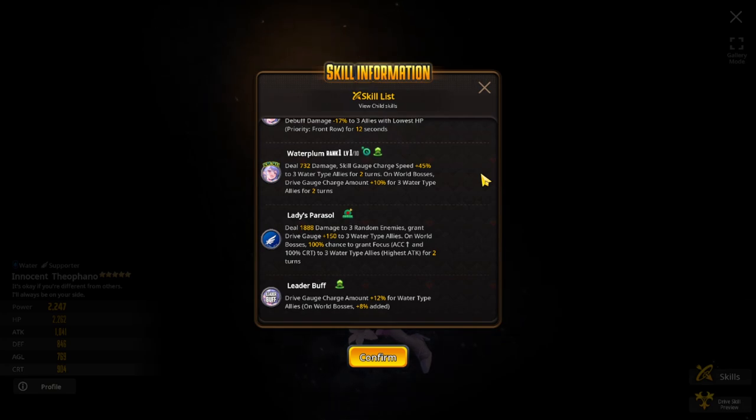The drive skill is very strong: deal 1888 damage to three random enemies, grant drive gauge plus 150 to three water type allies. On world bosses, 100% chance to grant focus, accuracy up, and 100% crit to the three water type allies with the highest attack for two turns.